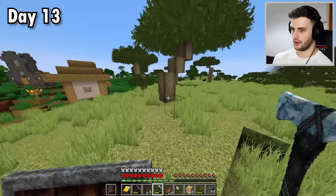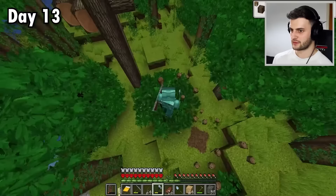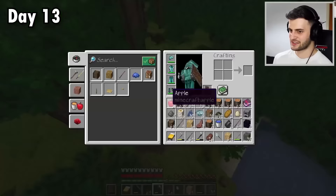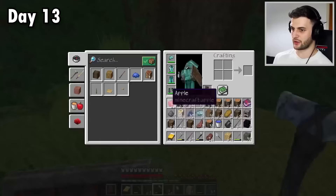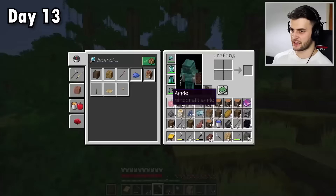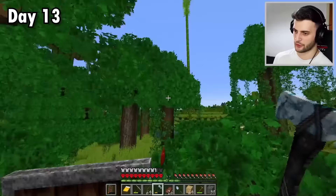Oh, I never thought of this — the massive jungle trees. I wonder what will happen if I break one of them. Does the whole thing come tumbling down? Oh, it does! That's got to be the fastest way to get the wood. I could just do it instantly — look at that, I can't even fit it all in the inventory. Don't know why I didn't do this sooner. The only sad thing is it still uses the full durability of what it'd take to mine the whole tree. So I think I've probably got all the wood I need, and I'd like to save this axe.